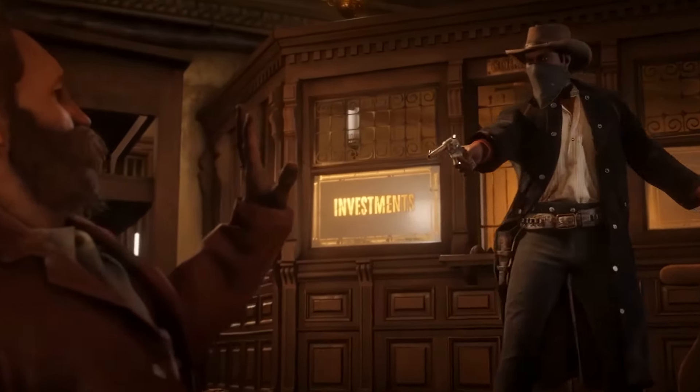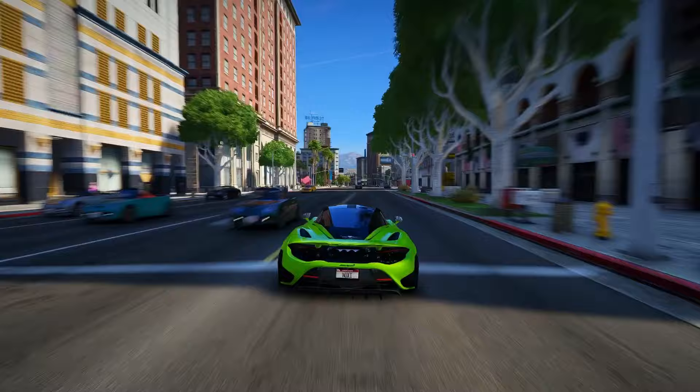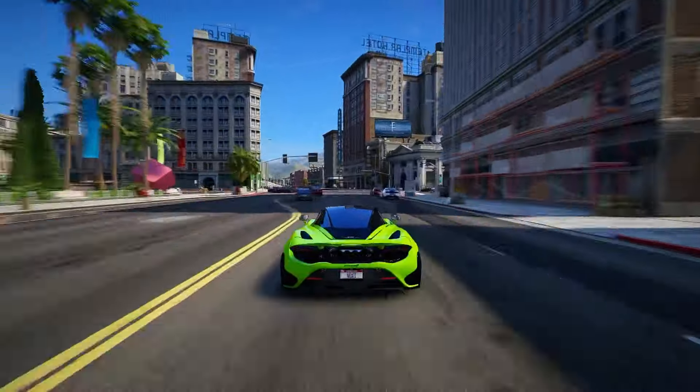Feature 12: GTA 6 adds special abilities somewhat like Red Dead Redemption 2. From leaked gameplay, it looks like Jason has a unique skill — he can spot valuable stuff in the surroundings. They light up like hidden treasures, adding a whole new twist to the game.